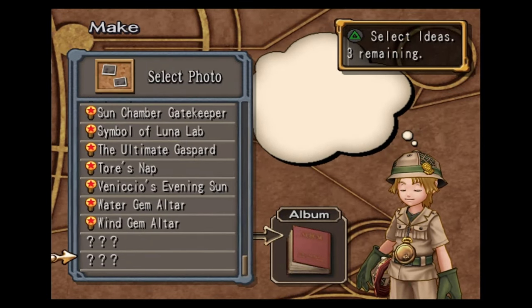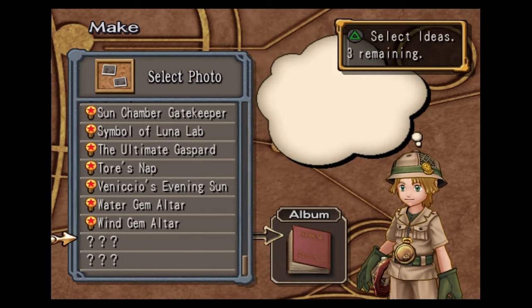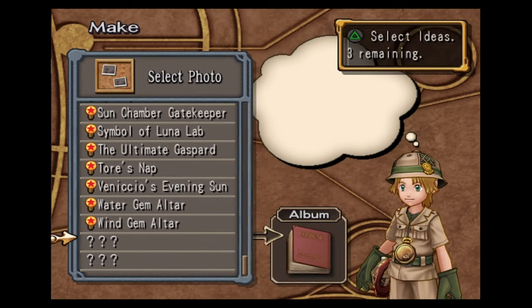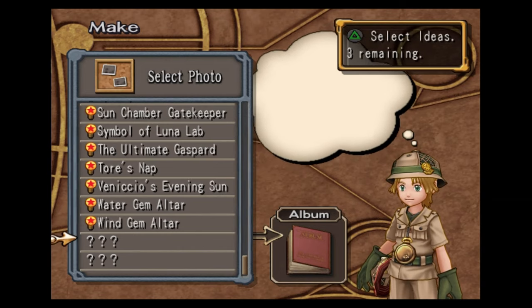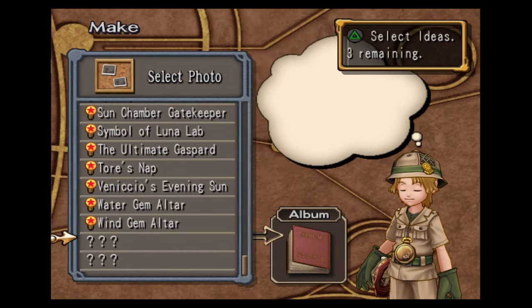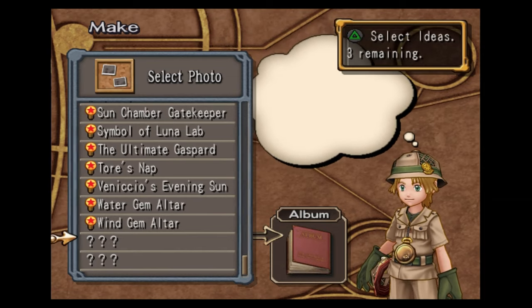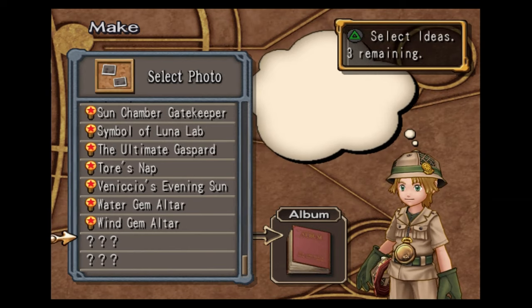I'm going to assume that you've watched all of the photo videos and collected every single photo except for the last two, which are both from the final boss of chapter 8 and are not used for anything. After you get the Flotsam revived photo and have everything else, there are only two missing photos. When you're only missing these two, you can make everything. Make sure you've gotten every single missable and non-missable photo so you can actually do this.